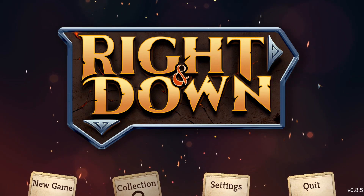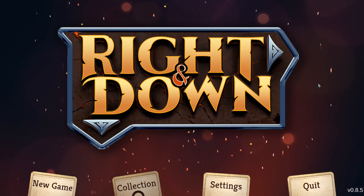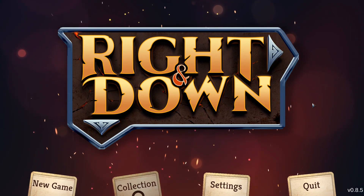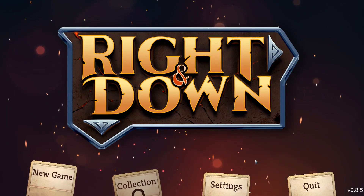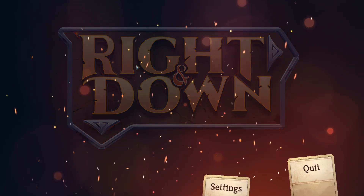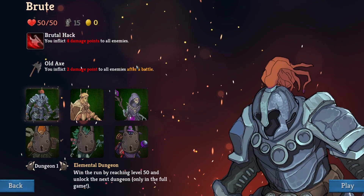Greetings everyone, welcome to White Falcon Plays. We're going right and down — let's try. Two keys are needed for this game. Right and down — let's start a new game and give it a go.